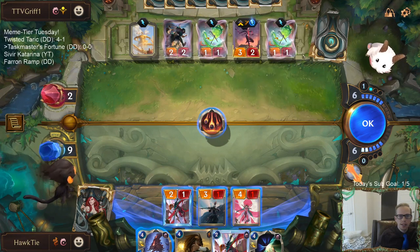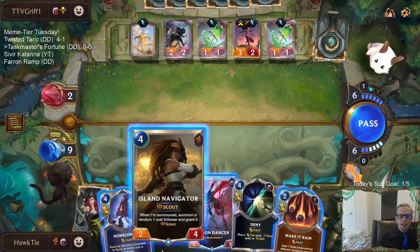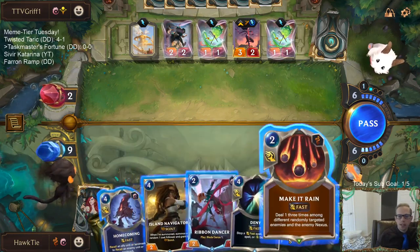I kind of want to try to hit two Droplets. With six mana I can go Island Navigator plus Ribbon Dancer, or Island Navigator plus Make it Rain.